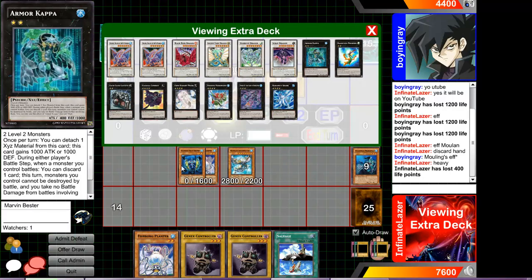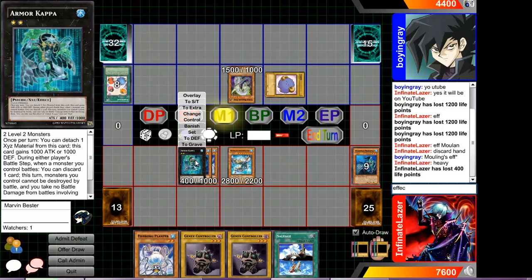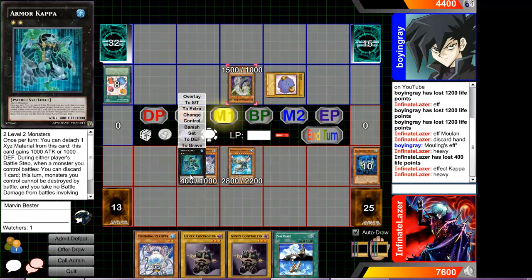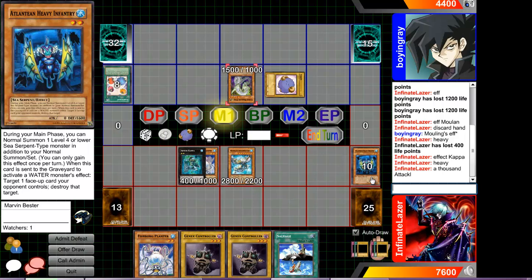Fishborg Planter — target one face-up card, overlay it in attack position. Overlay it in attack position. Heavy gains a thousand attack.